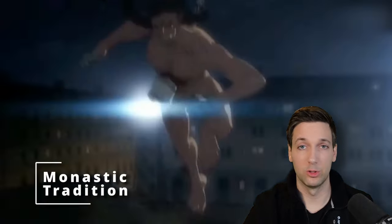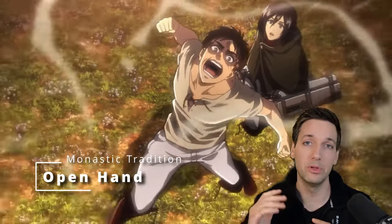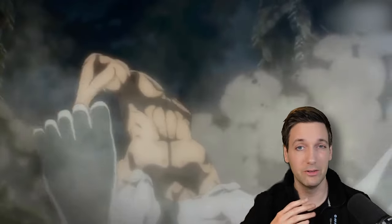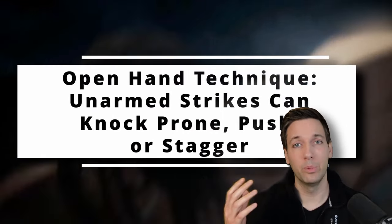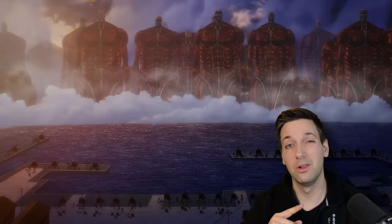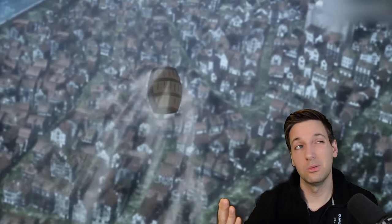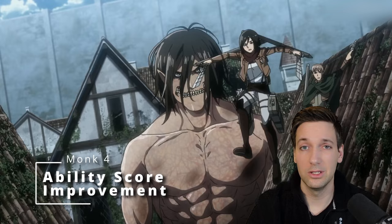At 3rd level of Monk you get a Monastic Tradition subclass, and I would just take Way of the Open Hand. It's a very simple subclass but it seems fitting for Eren. Now if you use your Flurry of Blows feature, you can add an additional benefit — trying to knock enemies prone, push them, or force them to not take reactions until the end of your next turn. I was tempted to go with Way of the Long Death instead, but Way of the Open Hand just fit a little better. Then you have one level up left, so finish it out in Monk for one more ability score improvement, bringing you to 20th level overall.